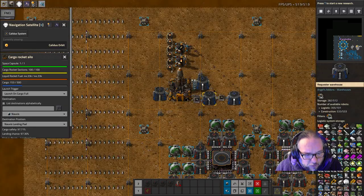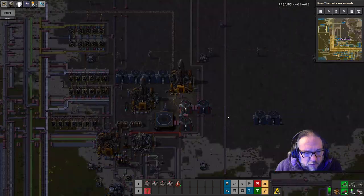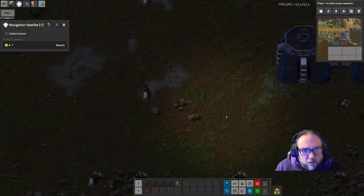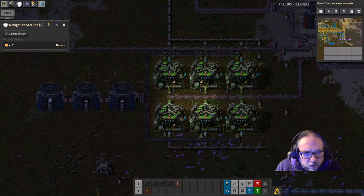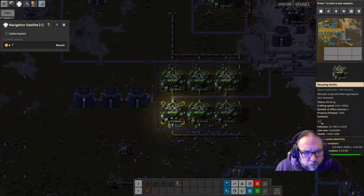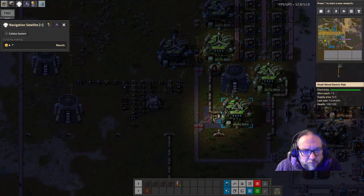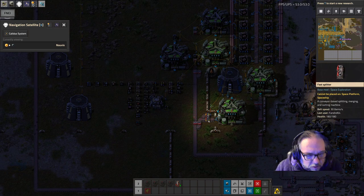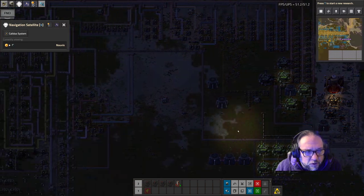Getting rid of all that scrap created a backlog of scrap down here on Novice that we had to deal with. So I went ahead and made a little factory with a bunch more crushers and recyclers to deal with all this scrap. We had a backlog of it and it had kind of shut us down a little bit, but we're getting through it now and turning it all into useful materials.